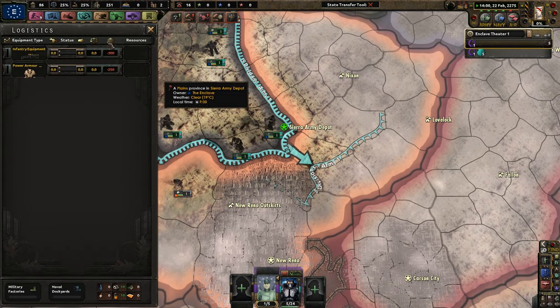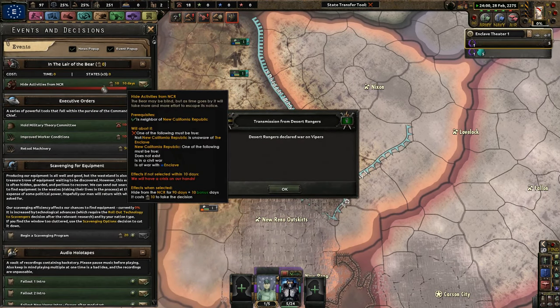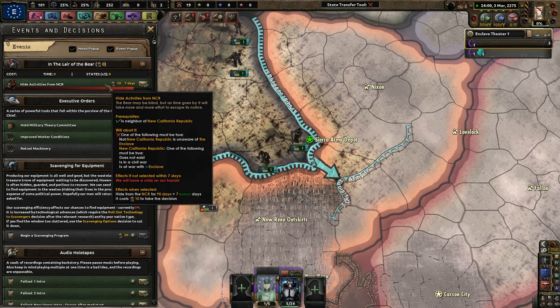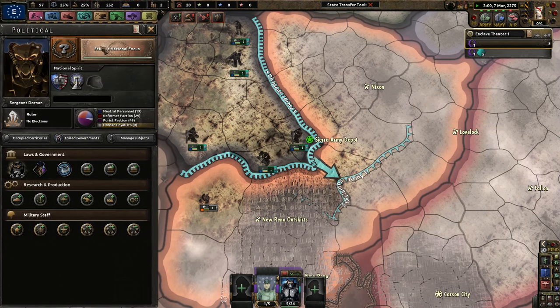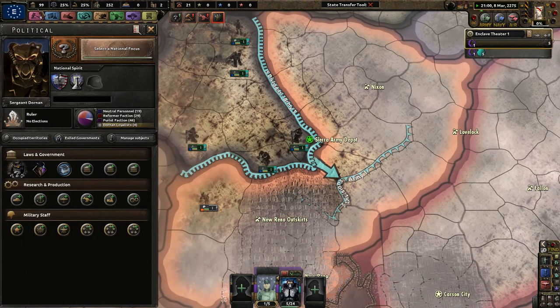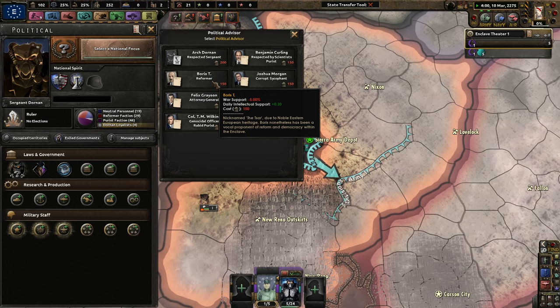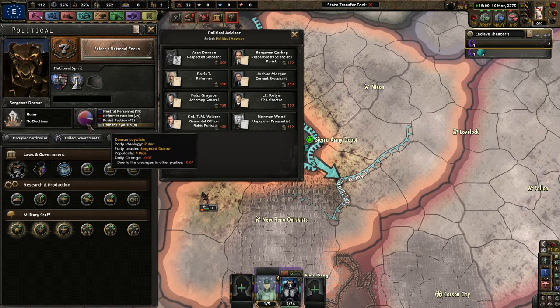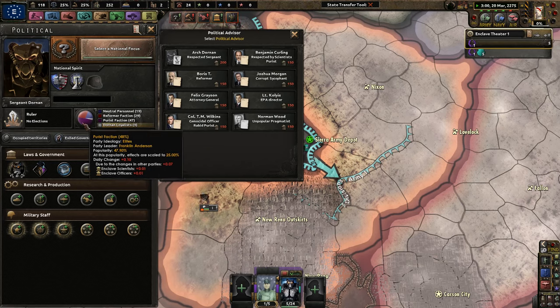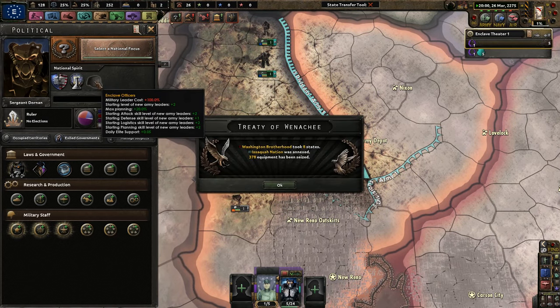The Enclave starts very weak — we have no infantry equipment, we need more power armor. The reason I'm trying to get political power is so I can get a political advisor under Boris T. He's a reformer who will give me more daily intellectual support. Once I have him, I can go for my focuses. Right now the elites are still getting a lot of support from their scientists and their officers.